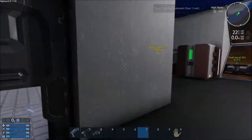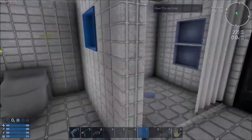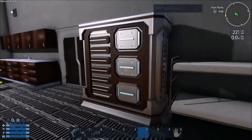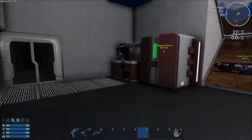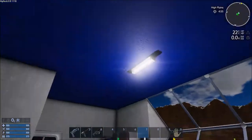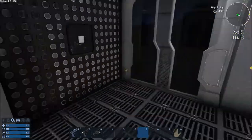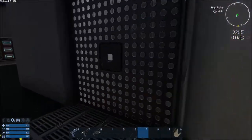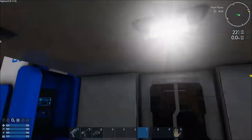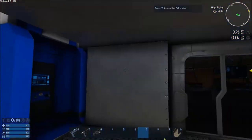Back here in the habitation area you've got everything you need to live in relative comfort — not luxury, but comfort. You've got a bathroom with a shower and a toilet, a bunk bed, closet, kitchen counter, food processor and fridge. I had to position things this way to keep airflow working, but it's a lot cheaper than adding another ventilator.